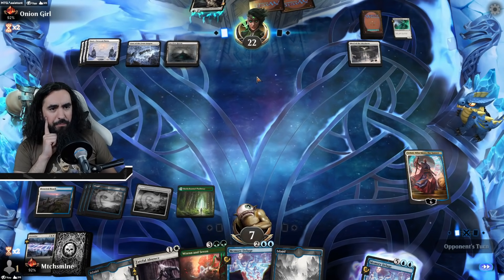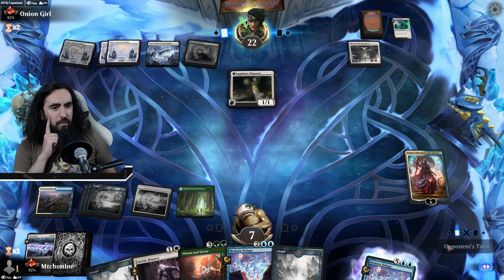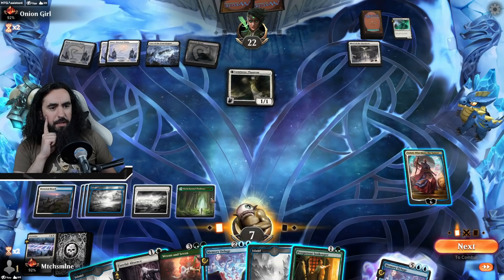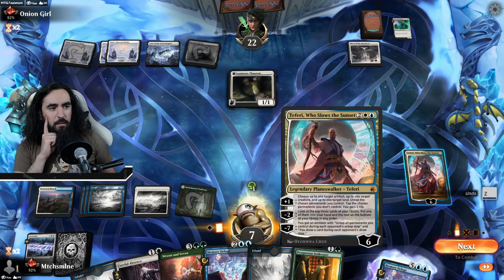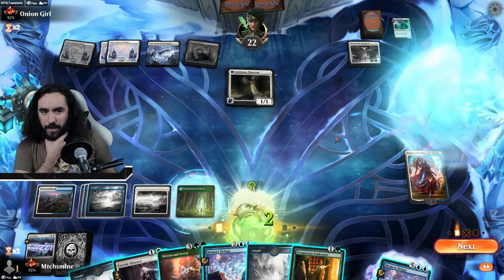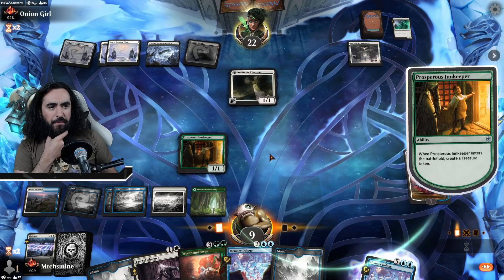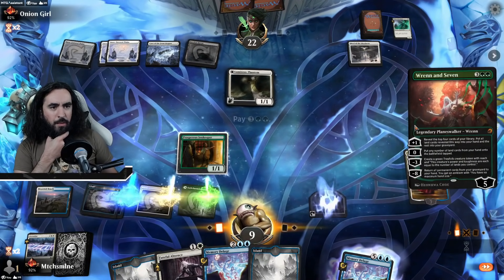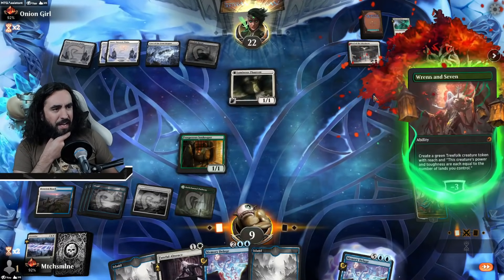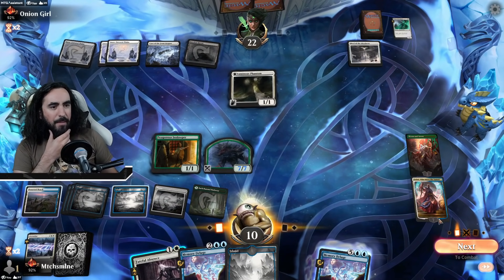The Fateful Absence is still pretty good here — they have the Faceless Haven, so good thing we kept those. I'm still hoping for... Well, that is also nice. We could even use the Vranin 7 here and still have our Elks. I think that's not even such a bad idea — if we enter our three Elks here, that is pretty good. Let's get our three Elks up and running — it's a pretty huge Elk person. We still have enough for the Fateful Absence in the worst case.